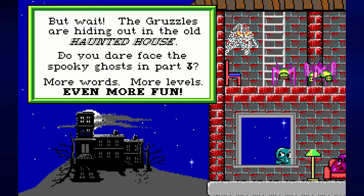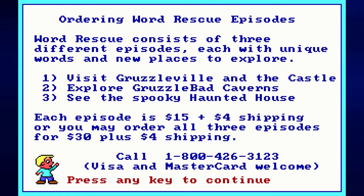But wait — the gruzzles are hiding out in the old haunted house. Do you dare face the spooky ghost in part three? More words, more levels, even more fun. And you get to learn how to order episodes of Word Rescue from back in the day — each episode was $15 each, plus $4 shipping and handling. If you get all three episodes in bulk you can save yourself $15, same shipping.